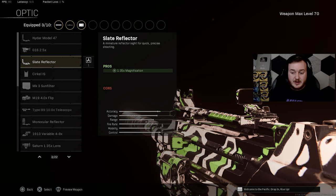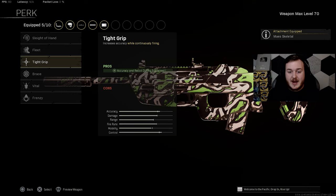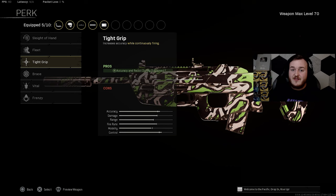For the stock we're running the Skeletal Stock for aim walking movement speed, aiming stability, idle sway control, and initial firing recoil control. For Perk 1 we are using Tight Grip for accuracy and recoil control during sustained fire — very important. Your first 10 to 15 bullets should have virtually no recoil, but if a fight drags on it's going to help crack their shields.